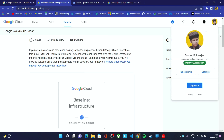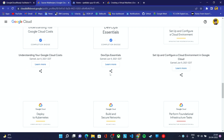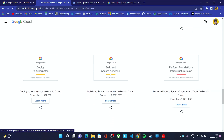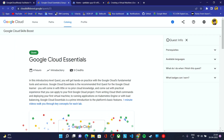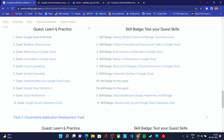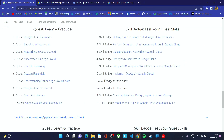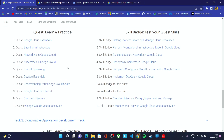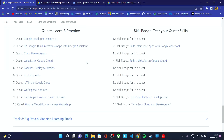Once you complete all the labs in a quest you'll be getting a badge. If I go to my profile, you can see a lot of badges here — these are the badges I earned by completing different quests. After completing all the quests you'll be getting a badge for each, which you can also mention in your Qwiklabs profile. It will look good on your resume too. Make sure to complete track one as soon as possible — you'll have two months to complete all these tracks.